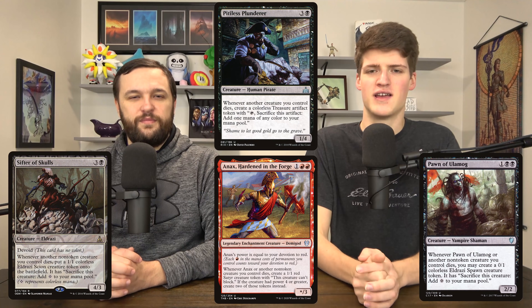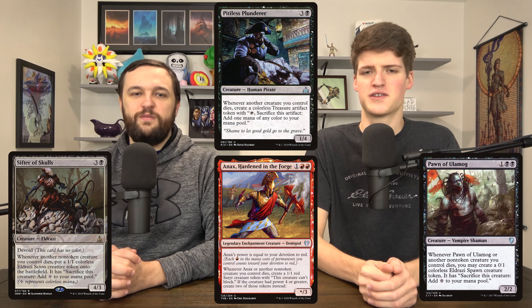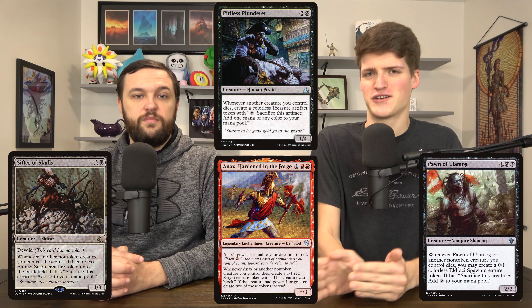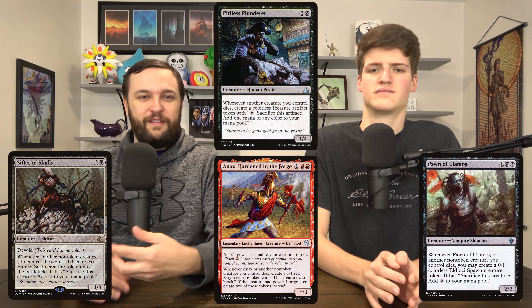Pitiless Plunderer, Pawn of Ulamog, Sifter of Skulls, and Anax all make stuff when your creatures die — they're pretty interchangeable. Notably, Pawn of Ulamog, Sifter of Skulls, and Pitiless Plunderer all make mana when creatures die, so they do an impression of Ashnod's and Phyrexian Altars. Anax can make extra guys if they have big power. One not on the list that's totally awesome is Mothra: whenever a creature dies that doesn't have flying, it comes back with a flying counter. Also Mikaeus — he gives them all undying, and that card is just silly.